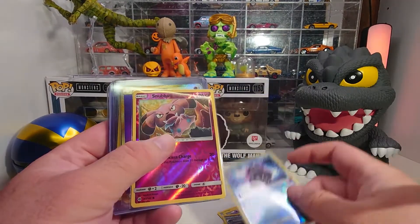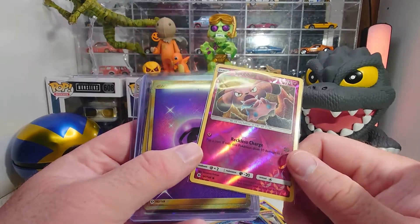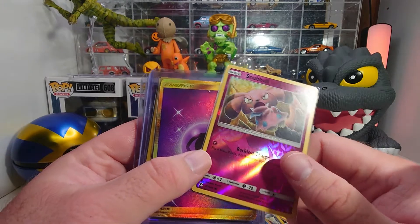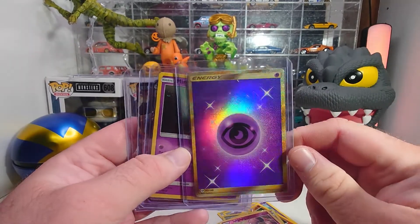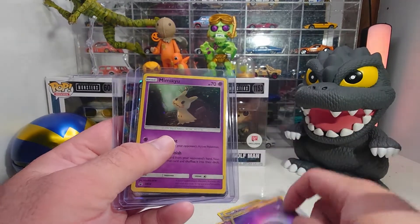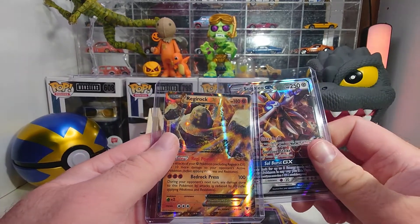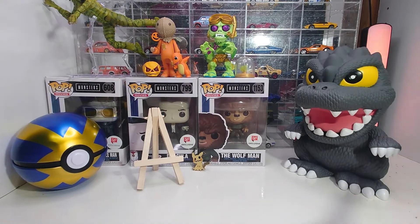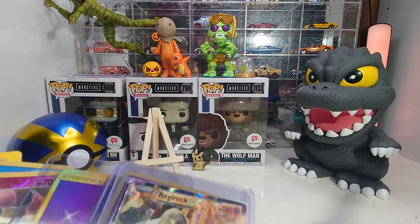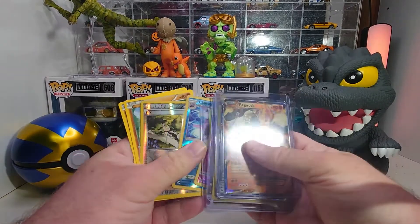She likes this Cloyster too — look at that reverse holo, I wish they still did this, it's so cool. Same thing with this Snubble, that is such an awesome reverse holo. I really like the artwork on this one by Tomokazu Komiya — been on the lookout for it. And of course we got our secret rare energy, the holo one with the gold border is just awesome. Plus the black star promo Mimikyu, my daughter's Solgaleo GX, and the Regirock EX. She also wants to add that she really likes this Metapod too. All in all, not a bad day — let us know what you think in the comments, and if you like the content please like and subscribe. Have a good day, we appreciate you, thank you!